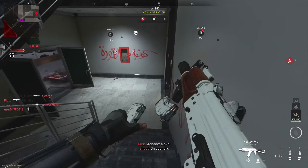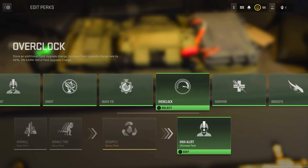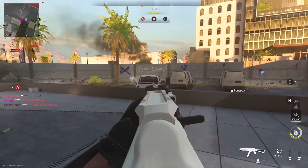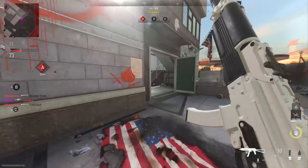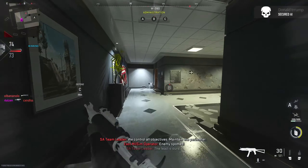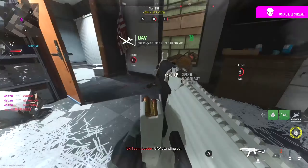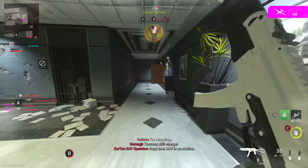Our final S-tier perk in the ultimate slot is Overclocked. This grants us an additional field upgrade charge and increases our recharge rate by 40%. The 40% benefit is huge — especially in Search and Destroy when you are looking to pop a field upgrade like Dead Silence. Overclock can help you spam things like trophy systems, munition boxes, and Dead Silence. It's also not dependent on outside factors like your enemy calling a UAV or you getting a kill — once you acquire this perk it works passively.